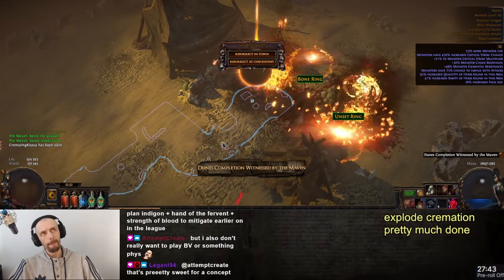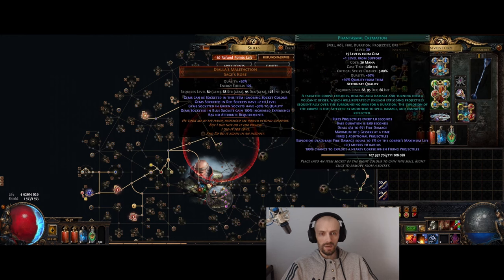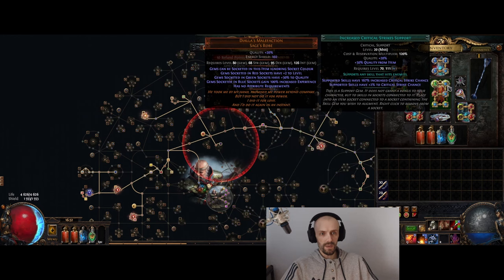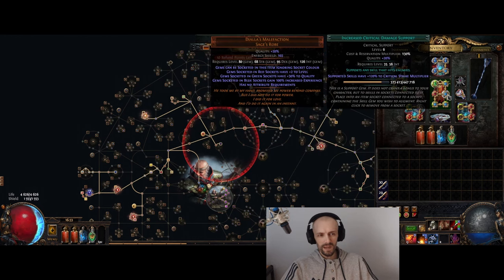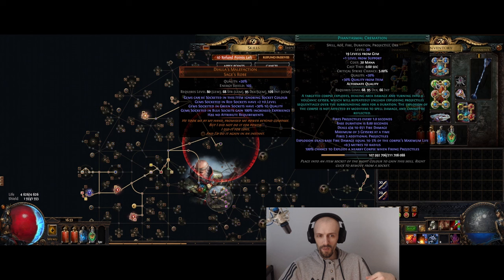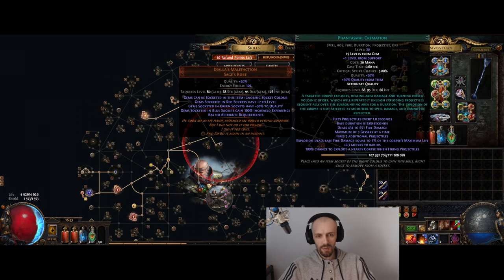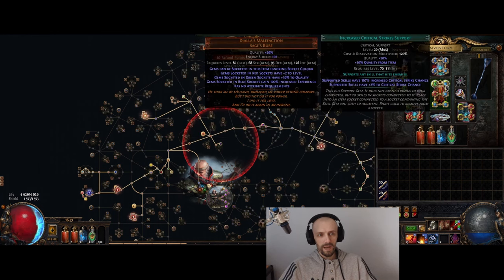I'm using Diala's Malefaction as the body armor with Cremation, because I wanted 100% chance to explode a corpse and also boost the other supports. It's still not min-maxed — you don't really want blue circuits in Diala's, you want pretty much just green. I'm not using Empower because Empower would only give around 0.1% extra explosion damage, which doesn't add much. I'm not even sure if Diala's is really needed — you could probably achieve a good explosion rate with just Multiple Geysers shooting projectiles, or maybe a Nap or similar.